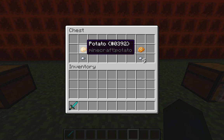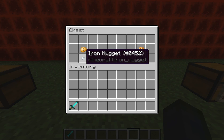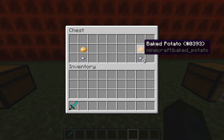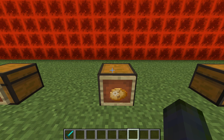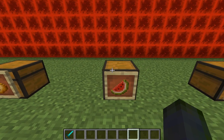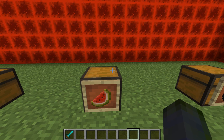A raw potato by itself gives you one food point — most raw foods give very low hunger points. But if you cook it you'll get five. This is one of my favorites because you can stack 64 baked potatoes and it gives you enough hunger replacement if you don't have meat.